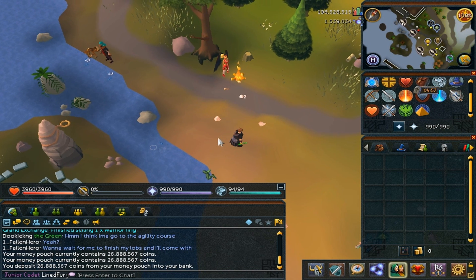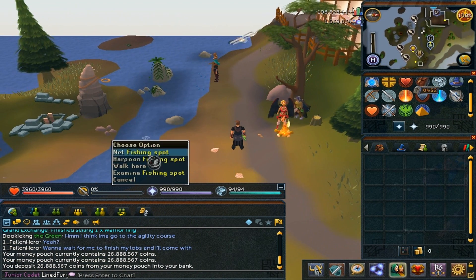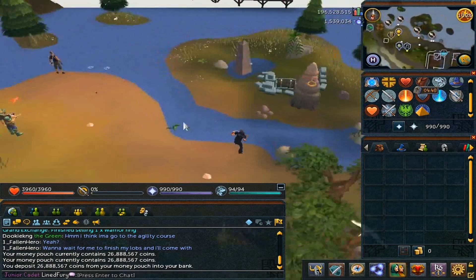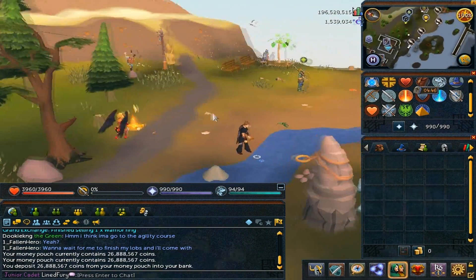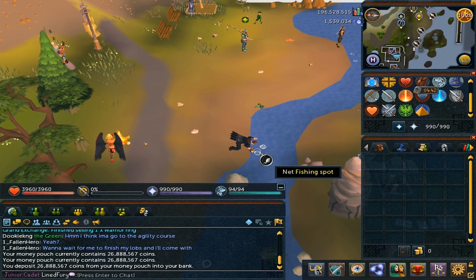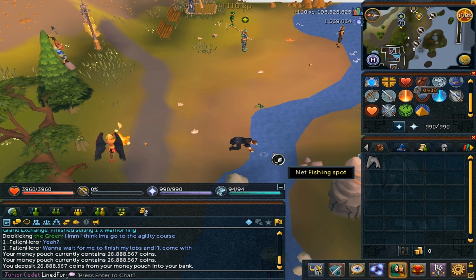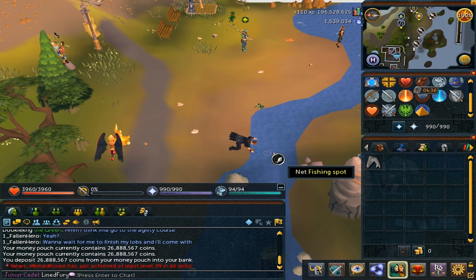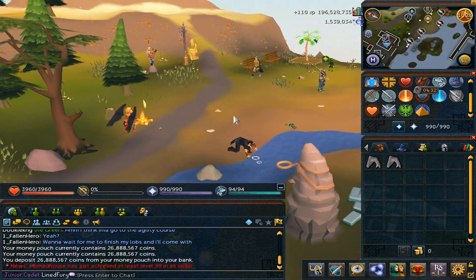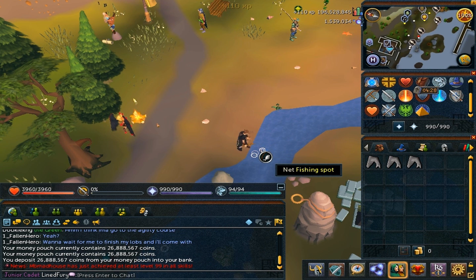What's up guys? I teleported to Catherby and I decided to do a bit of fishing. I feel like it would be a skill that I can work on. I do have a dragon hatchet and a dragon pickaxe, so woodcutting and mining are out of the question — they're in my tool belt and it wouldn't be fair to use them, as they are a significantly greater amount over. So that kind of sucks. I'm going to do some fishing, and when I'm done I'm going to start cooking them.